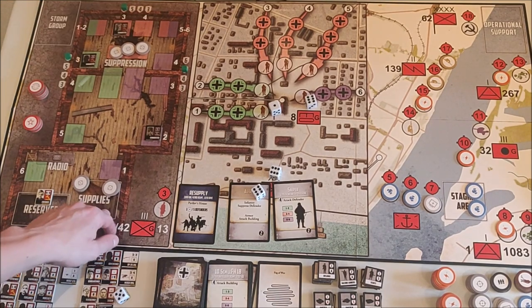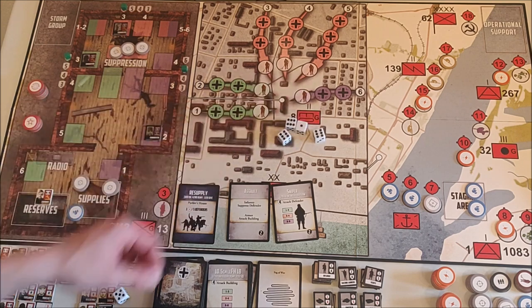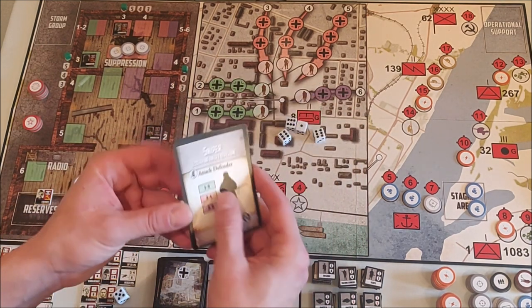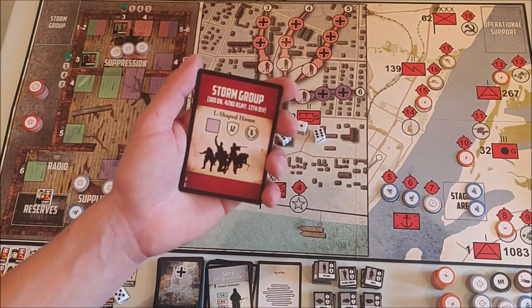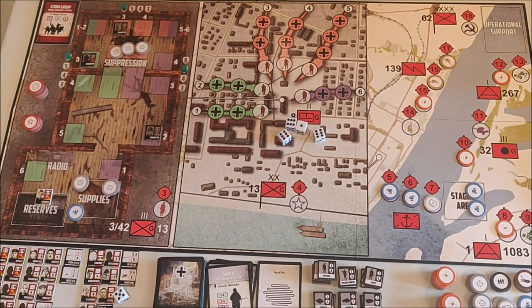If I had a med kit I would have the option to save him. The two German cards go into the discard pile, and the resupply card turns into a storm group card which goes into the storm group area of the board.